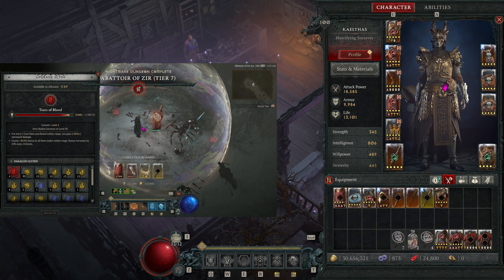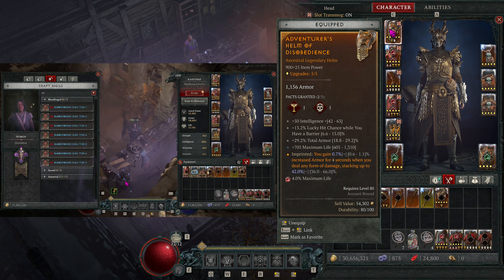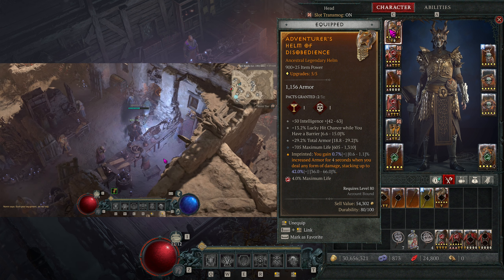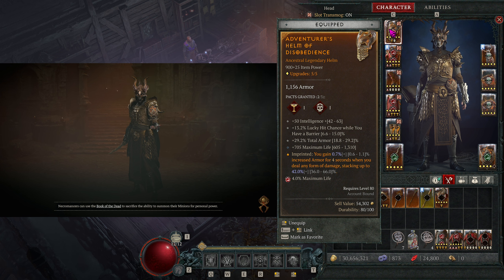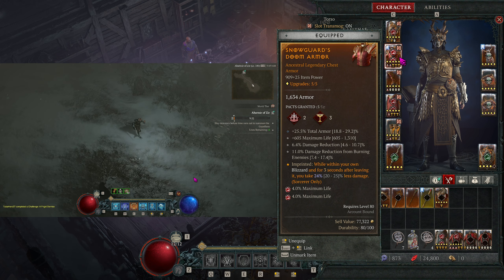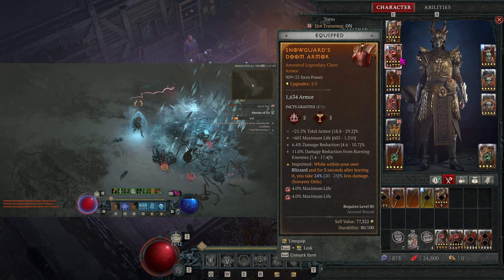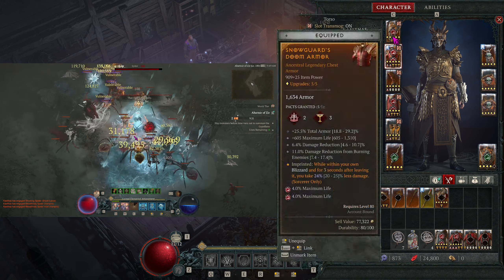Let's look at the equipment for this build. We're using Helm of Disobedience for extra armor — the highest roll you can get, the better; mine is a very low roll. For stats on this piece you must have total armor and max life, Lucky Hit with barrier is really good to scale up damage significantly, and the fourth stat is up to you — I chose Intelligence. On the chest piece, you again must have total armor percent and max life to not die. I'd also recommend raw damage reduction, and then a fourth damage reduction stat. I like damage reduction from burning enemies since everything's always burning, so it's basically raw damage reduction.